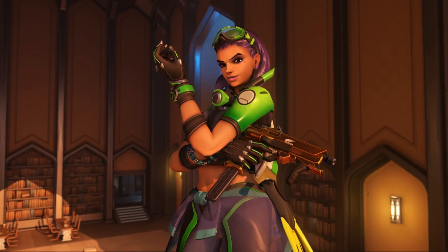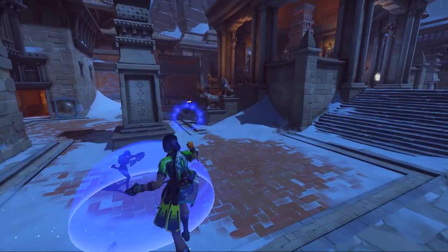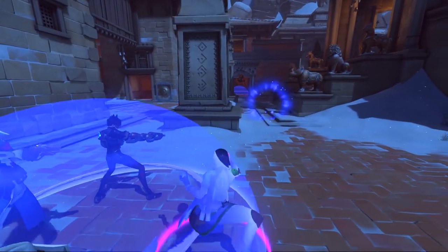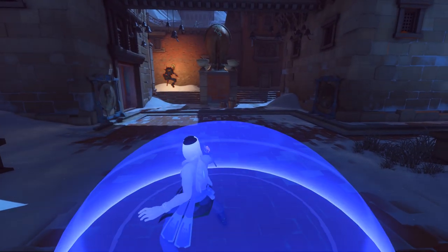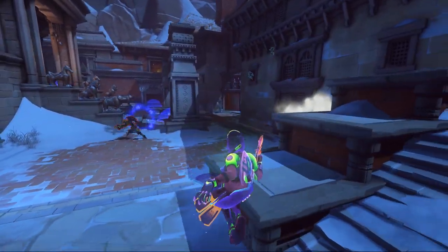Next is Sombra. Her perks are Spine Chill and Dance With Me. Spine Chill activates whenever the killer is looking in Sombra's direction — it appears as a purple ring around her and gives her early warning that the killer may be heading her way. Dance With Me activates Sombra's invisibility for a short time when she vaults a window, giving her a chance to lose line of sight with the killer.